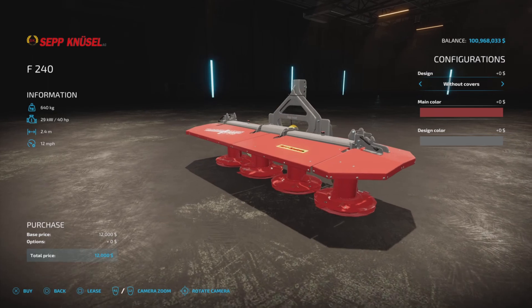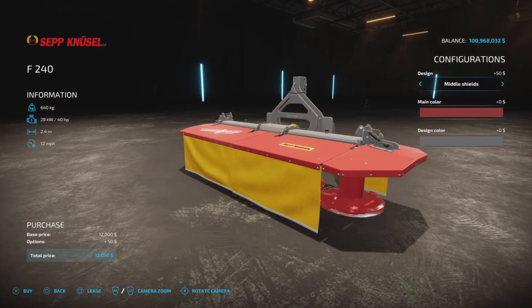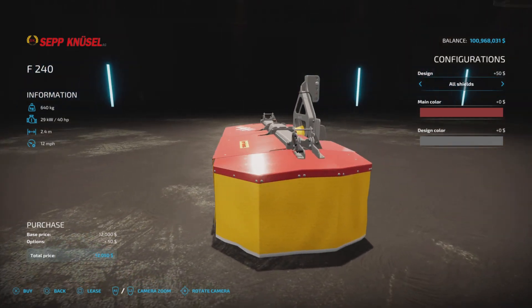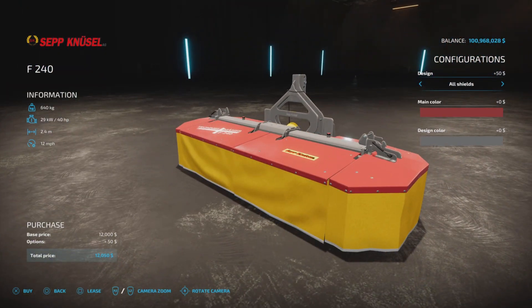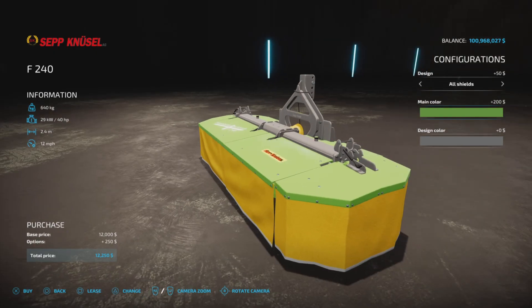It's 12,000 to purchase, only 40 horsepower required, 640 kilograms, 2.4 meters in width, and 12 miles per hour working speed. We have options: without covers, middle shield, side shields, or all shields — those are our choices.